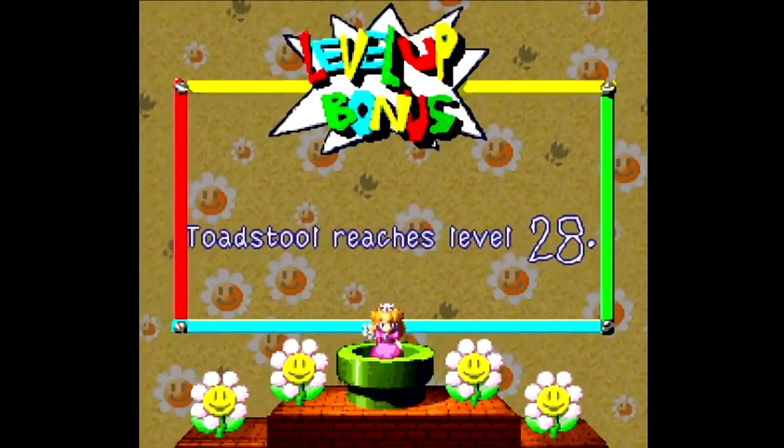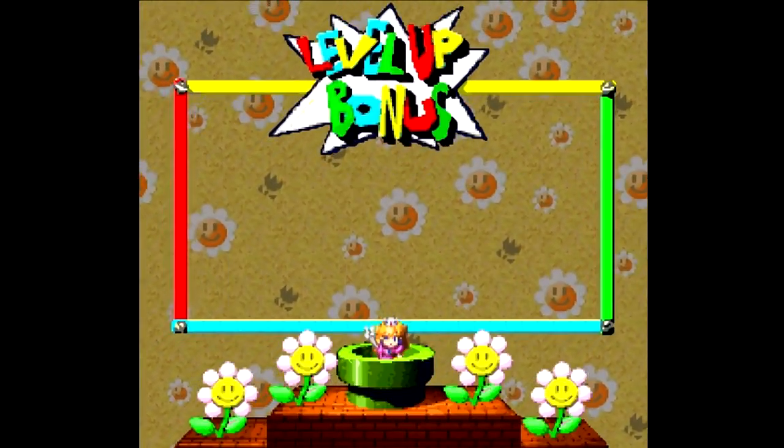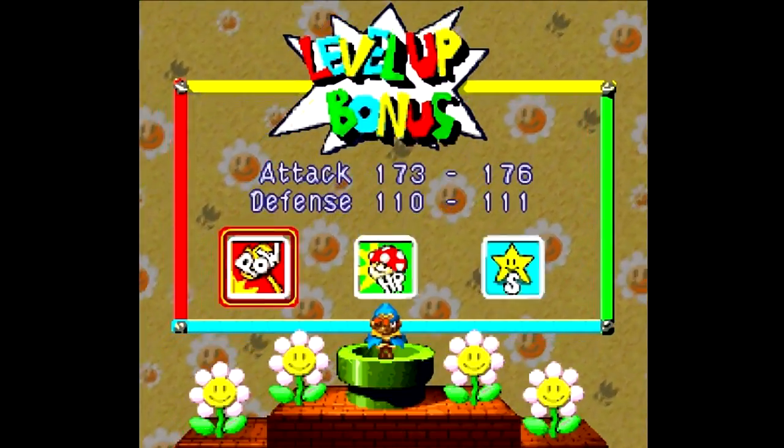Easy enough. Another level there. Let's go for Magic on this one. And Geno, let's go for more power there, if I ever decide to use you again.